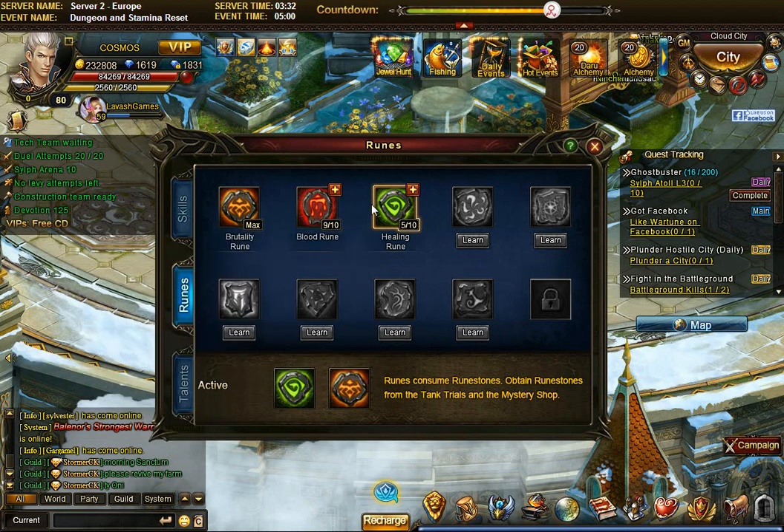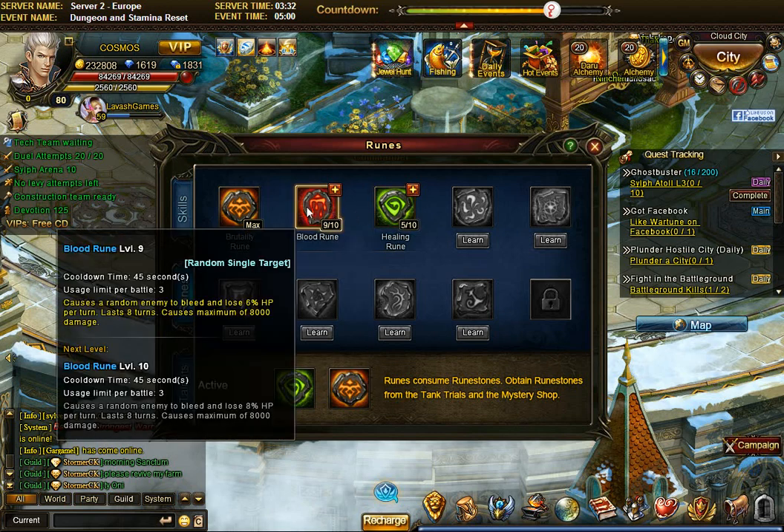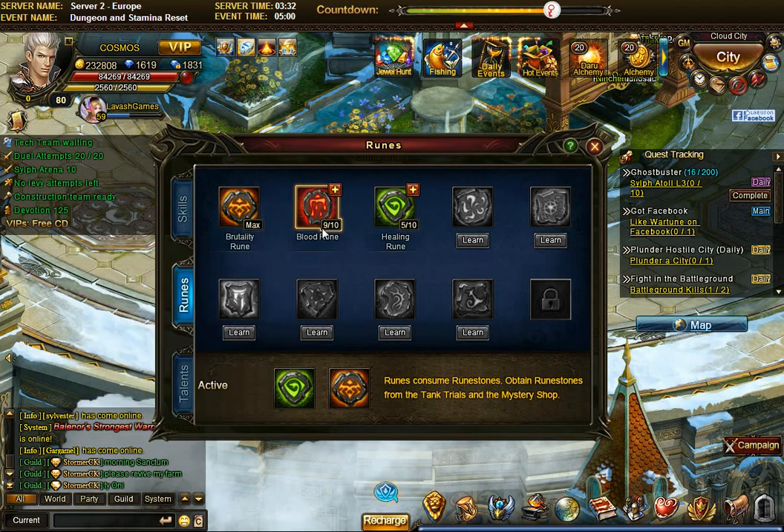Once you get these two, you'll notice they are much more difficult to level up than the brutality rune. The blood rune at level 9 is very powerful — it gives a bleeding effect on the enemy player: 6% of health, lasts for eight turns, maximum of 8,000 damage. During normal time that's 8,000, but during the 50% boost range it increases by 50%, and in the 100% range — especially for mage players in class wars — it can go 200% and beyond.